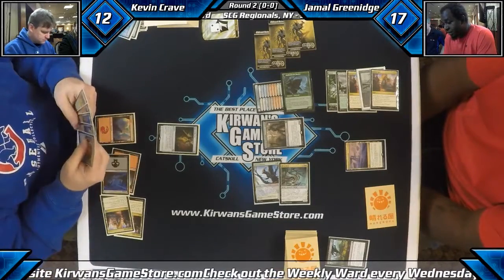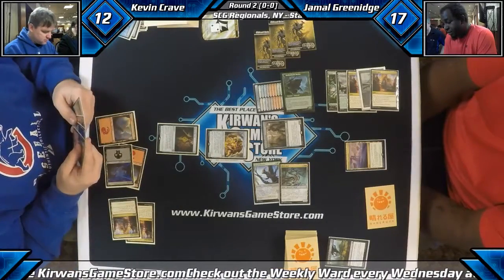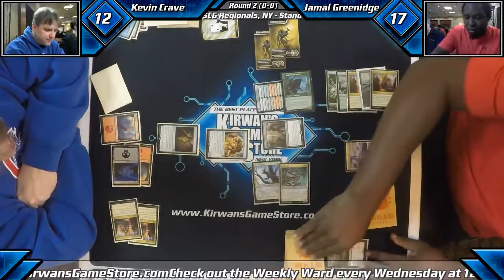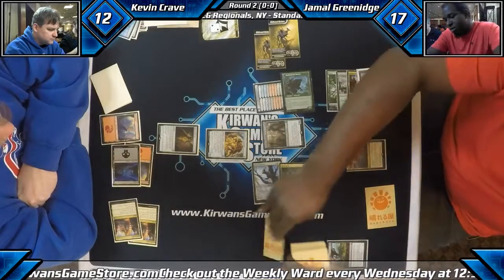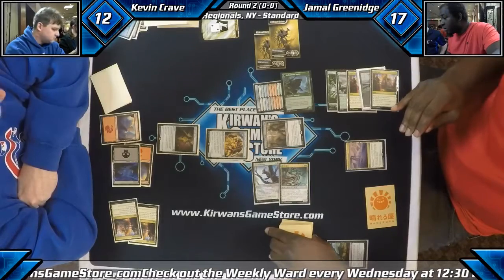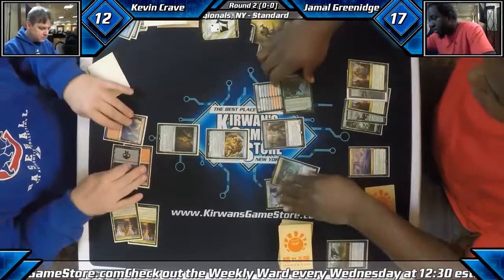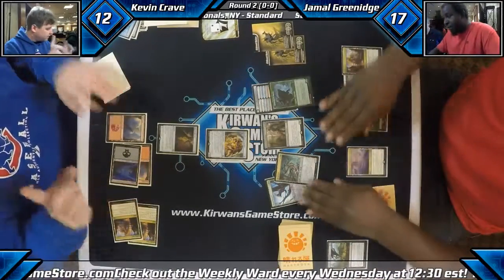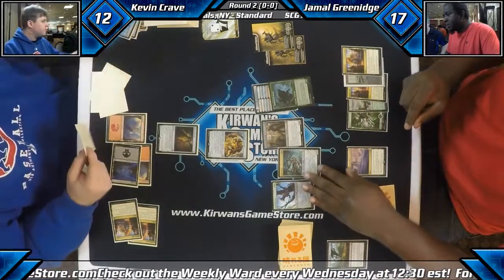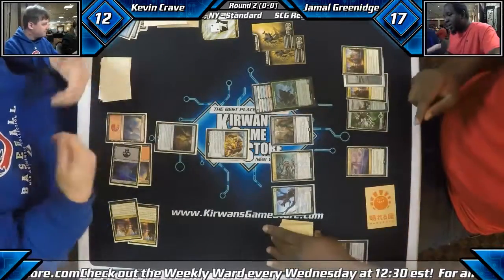It doesn't look like it's going to matter here, but Jamal just has an enormous board. Let's not jump to conclusions — I think it was probably just a misstep, we'll get it fixed. He just missed the discard. I think he missed it because the first one he had no cards in hand, so it was in his head that he didn't have to discard. This looks like Jamal's likely on a path for victory this turn or the next.